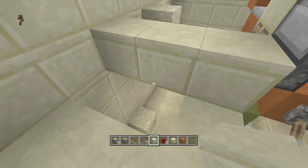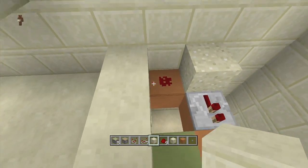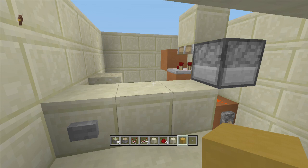Swing back over here, put a block next to your piston, put a piece of redstone dust here, and then go ahead and put some smooth sandstone or whatever blocks you're using here. Where the redstone dust is, put a button on this side — if you flip the button, our BUD switch will reactivate for the bottom area.